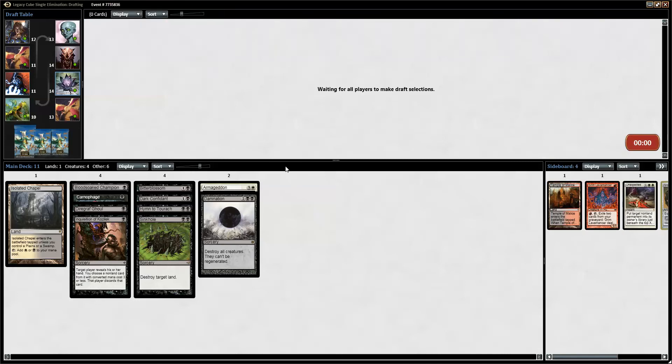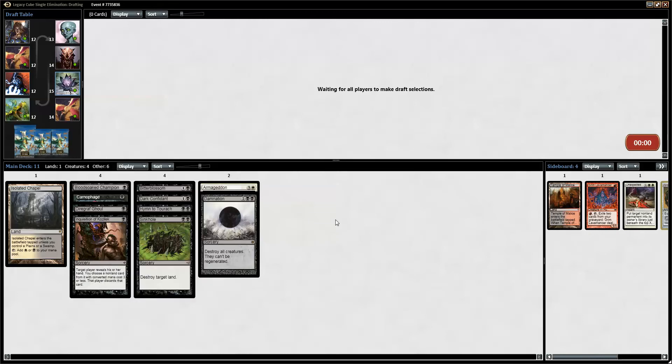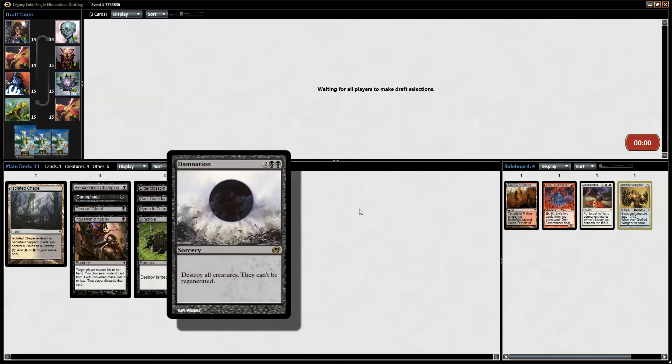Alright, so an interesting start. I'm still a bit uncertain of Dark Confidant. But if I can attack their hand and then blow their lands, refilling your own hand is not horrible even if it costs a few life. This deck seems pretty bad against a red aggressive deck though, with burn. What I really need is cards like Corrupt and stuff. And then maybe Dark Confidant won't be played — we will see.